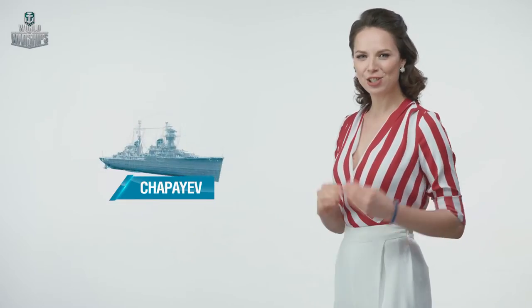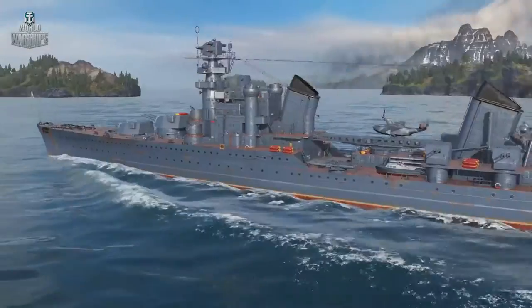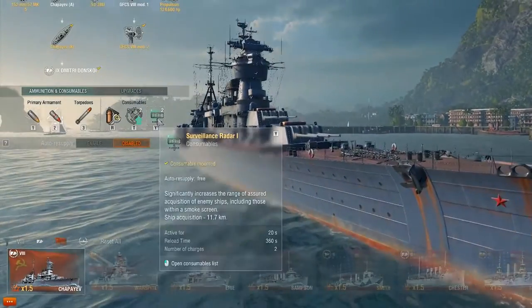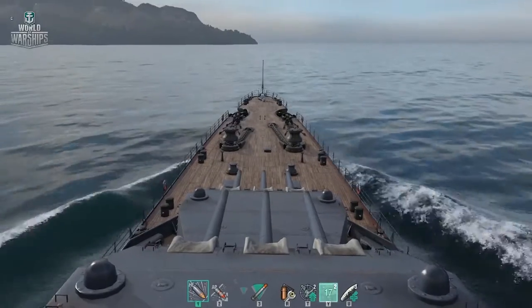At Tier 8, you will see Chapaev, a Light Project 68K cruiser. The ship's key strength is enhanced armor and much stronger anti-aircraft defense. In addition, Chapaev will be the first ship with a unique consumable — surveillance radar, which significantly increases the detection range irrespective of obstacles.